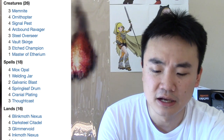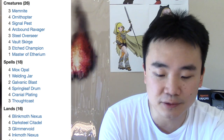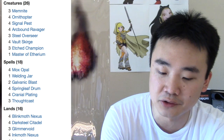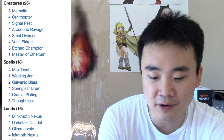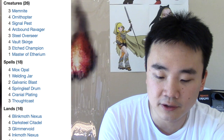Four Signal Pests, four Arcbound Ravagers — and that's where most of your money is coming from. That will set you back a hundred and seventy-five bucks. Three Steel Overseers, about ten bucks a piece, and four Vault Skirge.